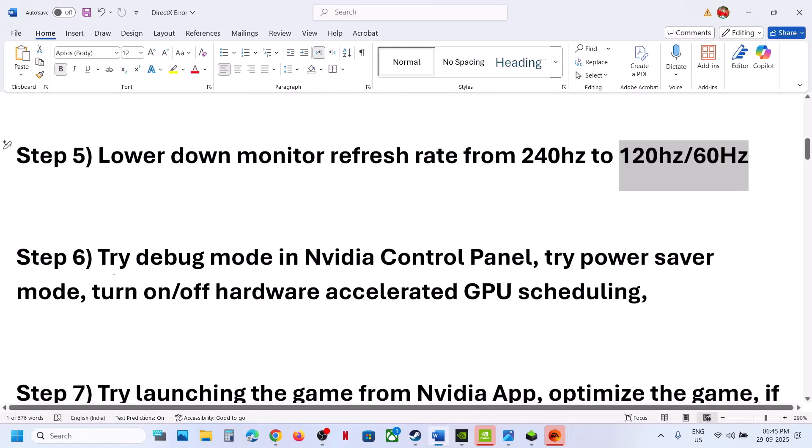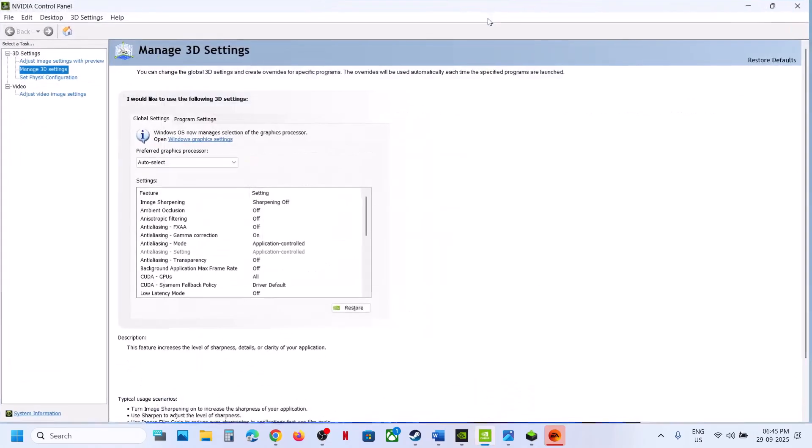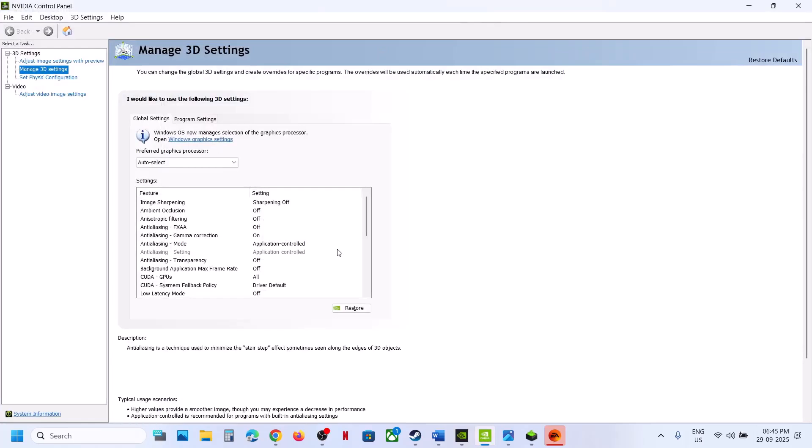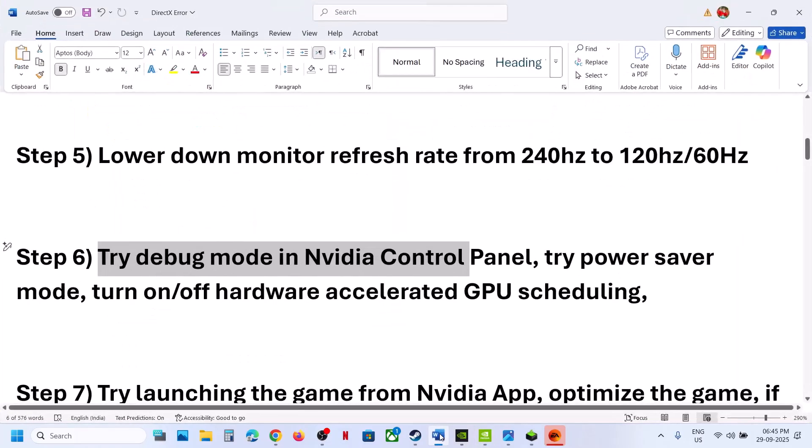The next step is to try Debug mode in the NVIDIA Control Panel. Go to your Desktop, make a right click, click Show More Options, and then click on NVIDIA Control Panel. Once it is open, go to the Help option and select Debug Mode. Once Debug Mode is checked, launch the game and check.